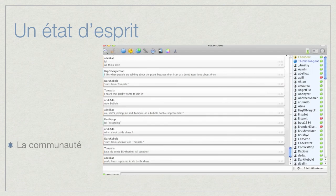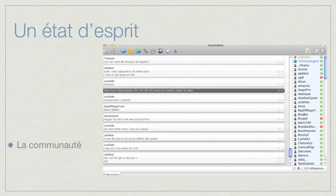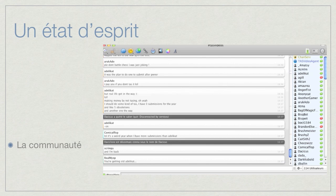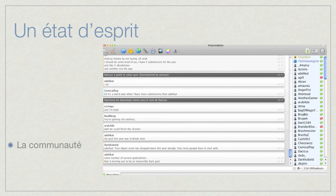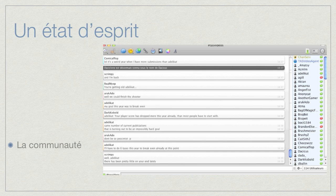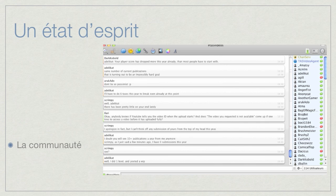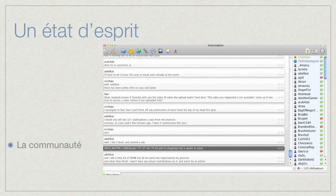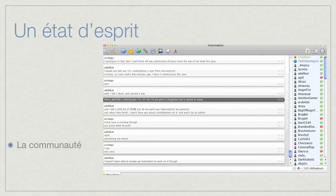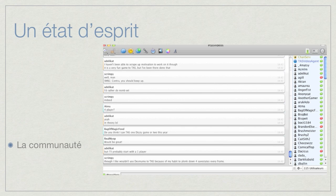There is also the IRC — the TASvideo IRC — where you can see tool-assisted speedrunners talking about things like whether you can test on a Wii or whether you need an SSD hard drive. A lot of tool-assisted speedrunners are there, talking together and sharing information. It's where the community lives in real time. If you want to talk to them, that's where you should go.